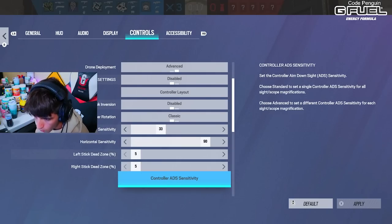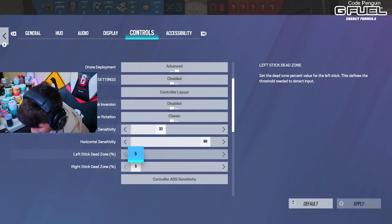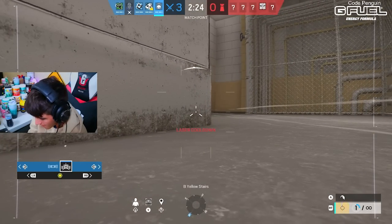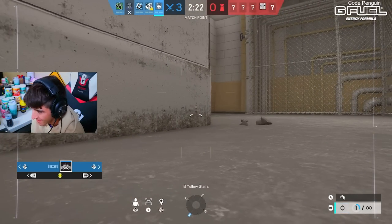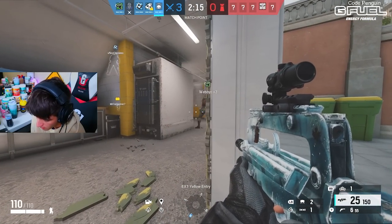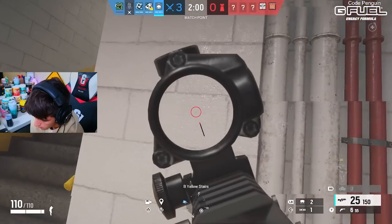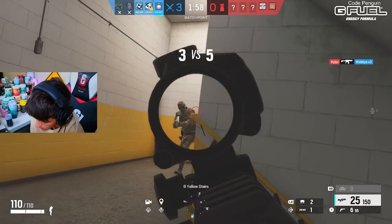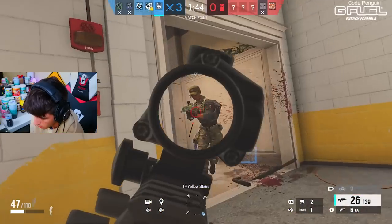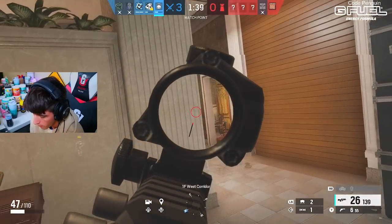It just meshes really well with the 33 vertical, 90 horizontal, 84 FOV. It's beautiful. Good play by him — I thought he was watching me. No lie, I actually really like this. I almost just smoked my teammate. Bro, ace! What is our ace doing? The site's over here. Our ace is on the opposite side of the map like a fucking bot.